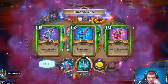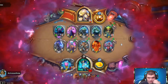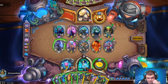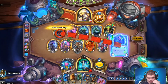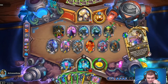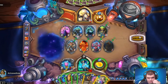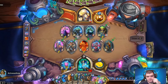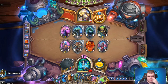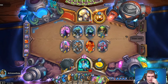We've gotta make the ten-mana Kazakus potion. Hopefully we get Mass Polymorph — and Part of Fire I suppose. We'll kill that. This is good — we got their Yasha in hand, so they can never get any copies of that. It's never going to die, right?